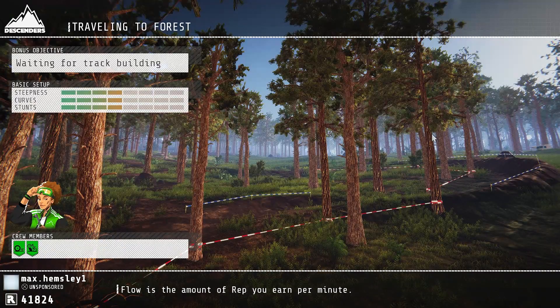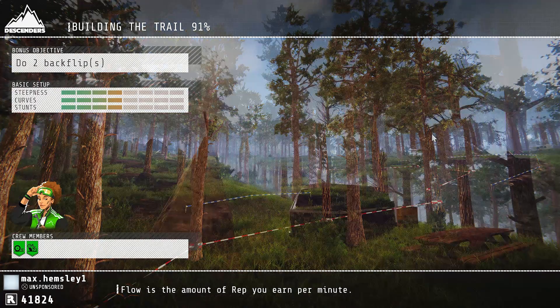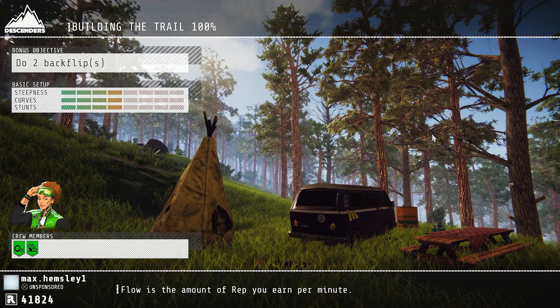Press continue and boom, we're at the Jungle. Pretty much all you have to do is wait — when it skips building the trail, boom, right there you go.